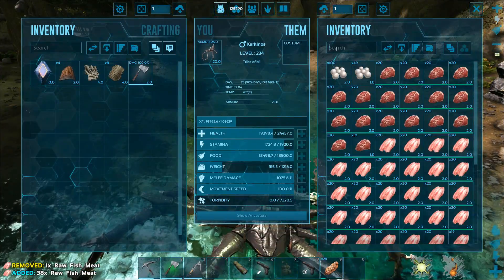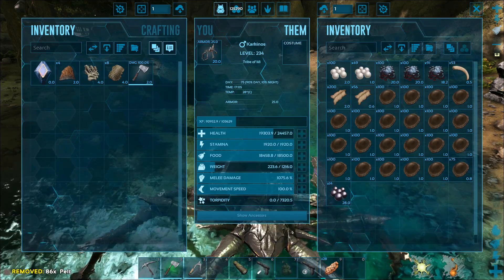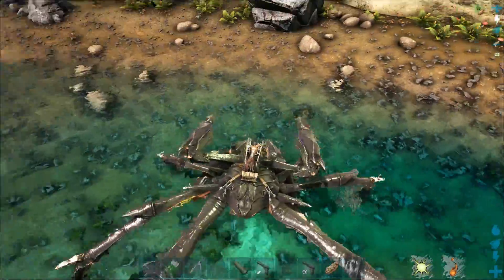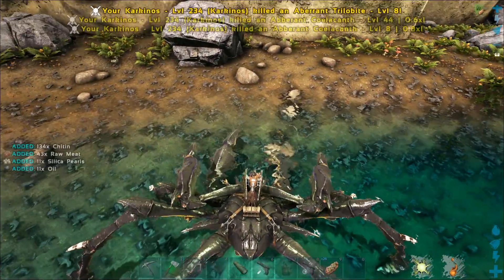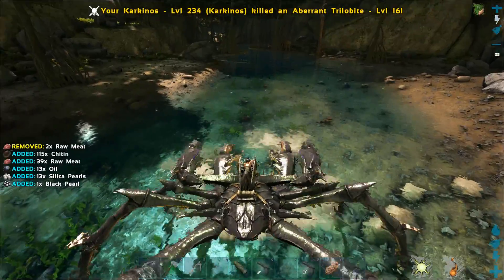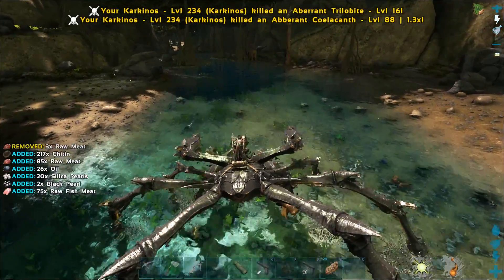Once you have a rock drake you can probably just go down there and get oil from the oil nodes in the red radiated area, but I don't know — I kind of prefer doing this. On an official server you probably won't get as much as I get here in my single player world.